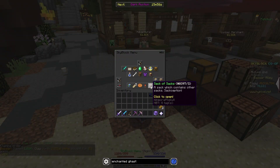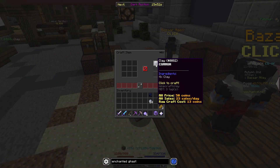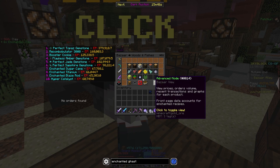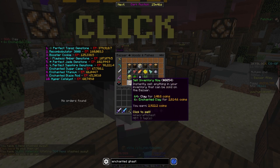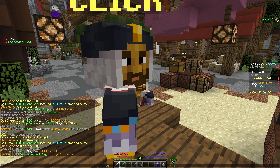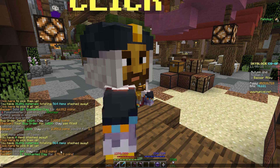So let's claim all of that from our sacks, then craft it all up into their enchanted clay form, and then we're going to resell it back to the Bizarre. That goes for 2,922 coins. Considering we spent 2,355.2 coins, that is a decent bit of profit.